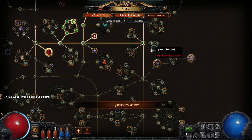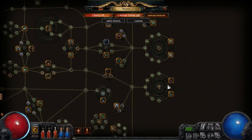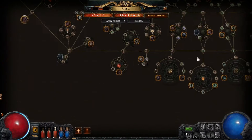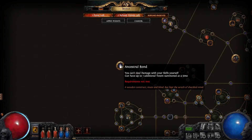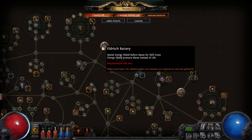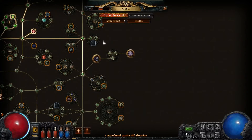So here we have another one of those big moments. I can either go down here and start augmenting my traps — this doesn't help us since we're not using poison. You can just see some of the crazy effects that are possible: non-fire damage, minions explode, spend energy shield before mana, energy shield protects mana instead of life, life leeches the blind. I think we're going to go down here.